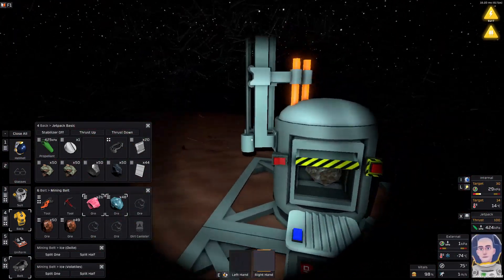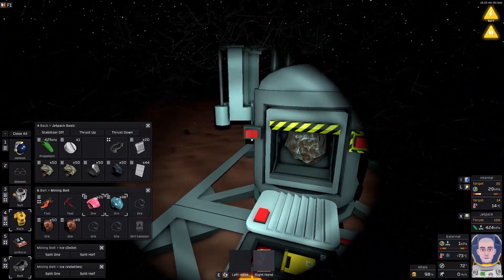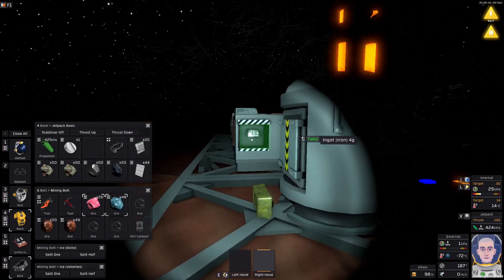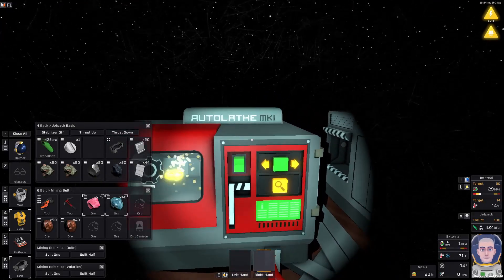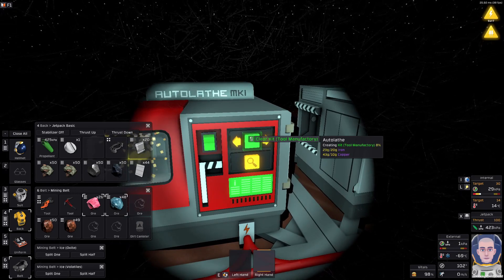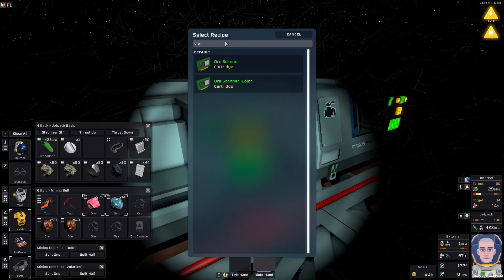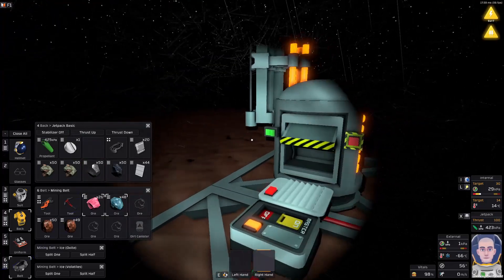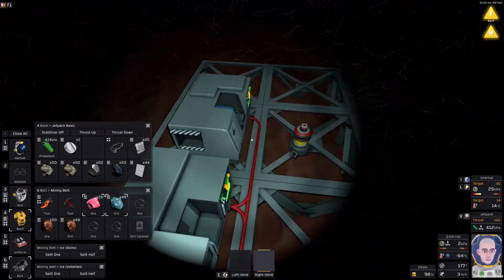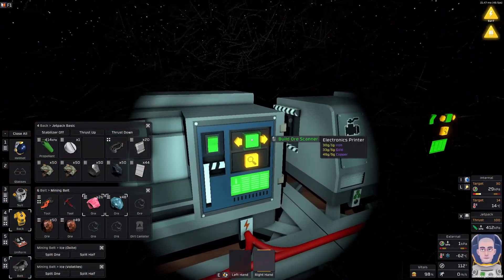How much do we need for that? Five grams of copper — we should have everything already. More iron still. While we do that, we can already build a cartridge for the new tool, which is called the ore scanner. For that we need gold and iron, both of which we should have in here. Let's just exchange these two and print out the cartridge.